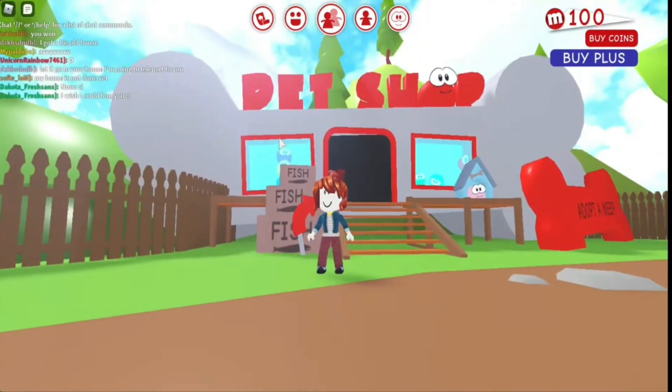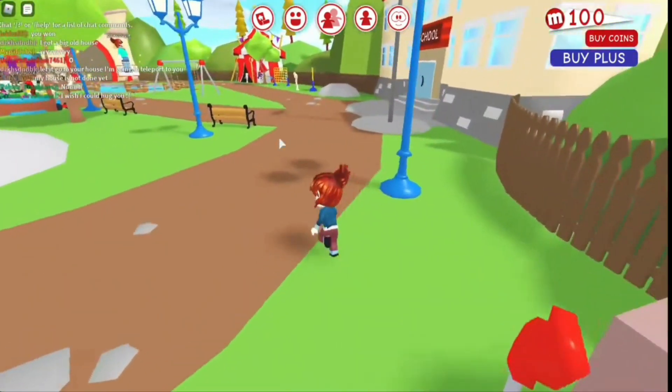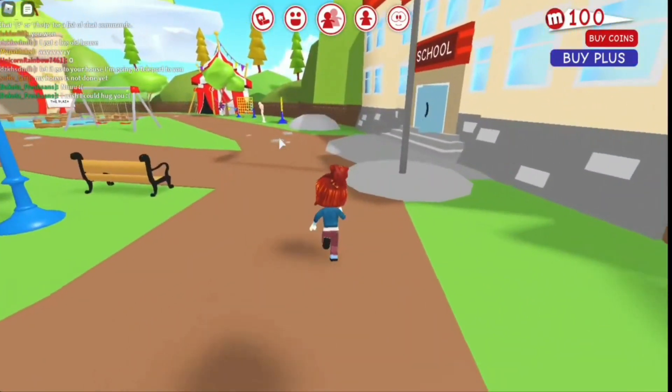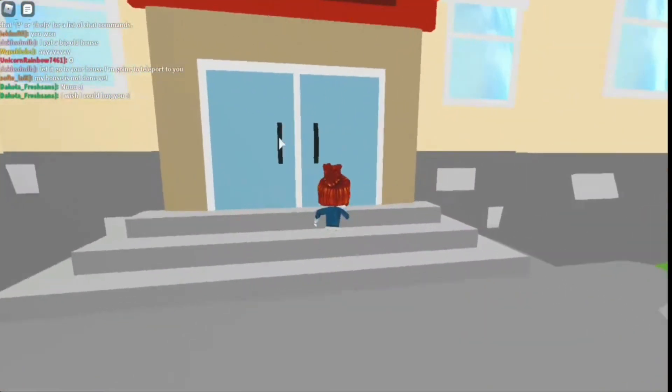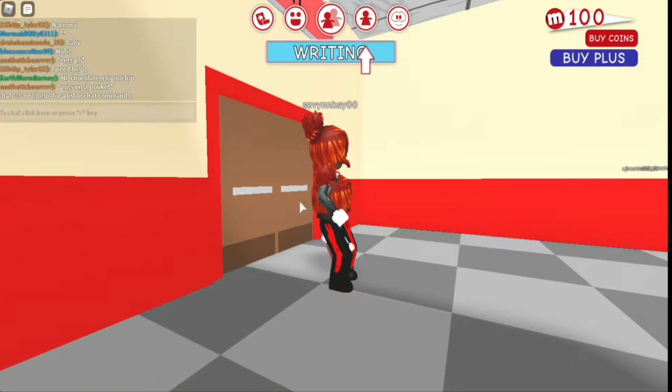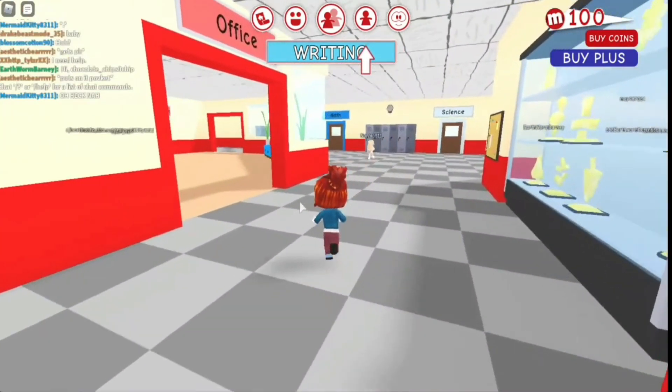Code 1: Jetpack. Using this code, you can get a Jetpack Classic as a reward. Using this Jetpack, you can easily traverse the entire Meep City exploring new places. This accessory is of so much help while playing the game — instead of traveling by foot everywhere, just use the Jetpack. And you have a code to get it for free.